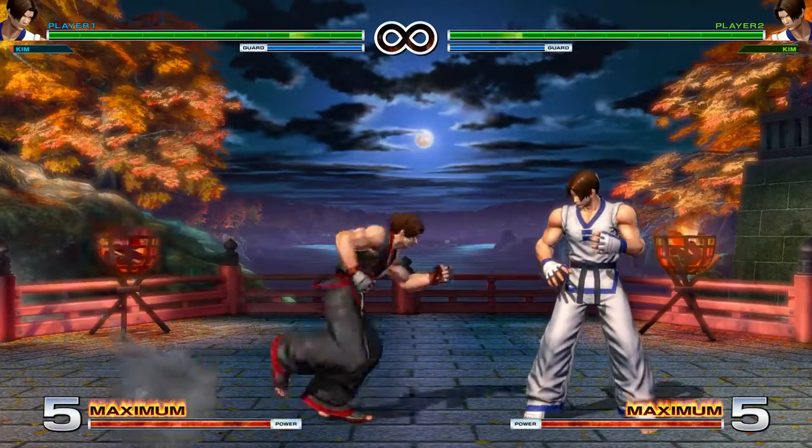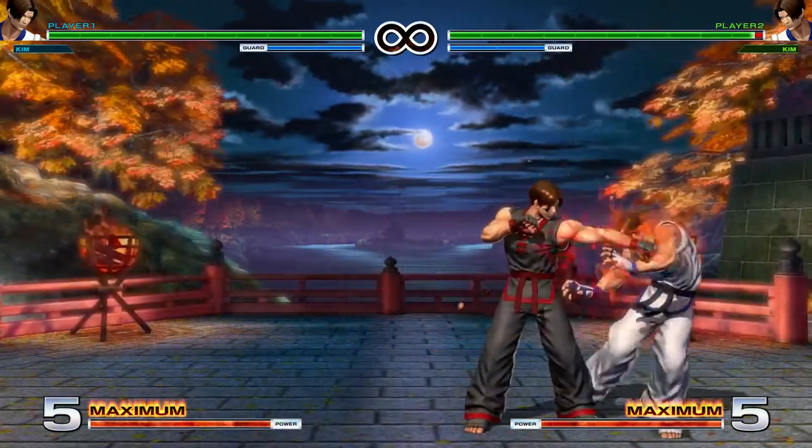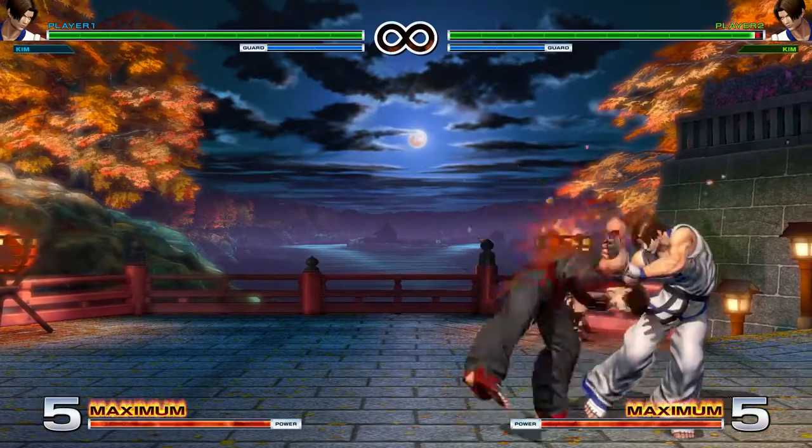Next up we've got Close Normals: Light Punch, Light Kick, Heavy Punch, and Heavy Kick. Close Light Punch is a mid, and we block both Crouching or Standing. It's a tiny bit plus on block, and you can Super and Special cancel it.